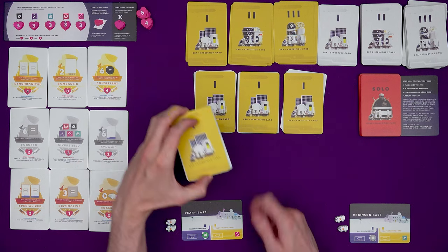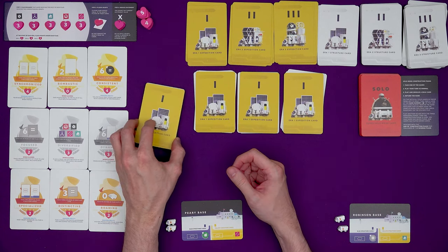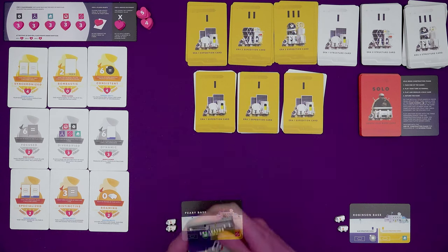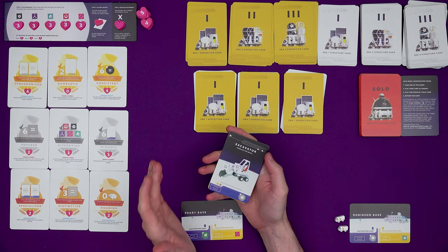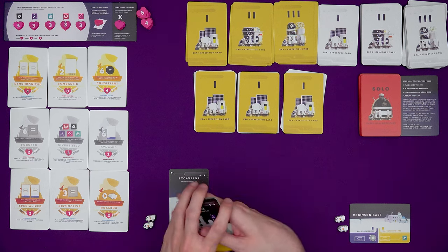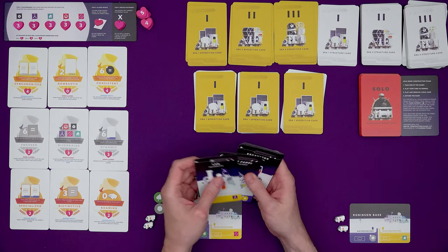On a turn you pick up a hand - for your first turn you pick the leftmost, and in future you go from left to right. You could offset them a little bit to show which ones are done. You grab a hand - here's your expedition card for the turn and here's what you've got to choose from to build or assimilate. You play the game exactly the same as before, building or assimilating and doing any optional actions.